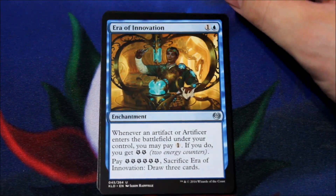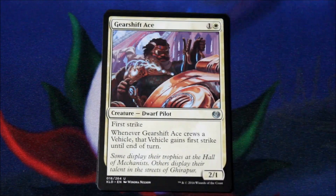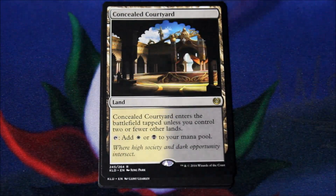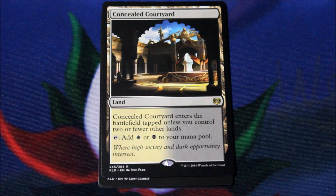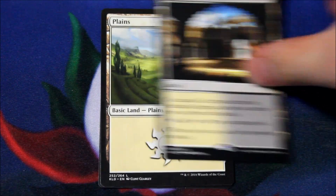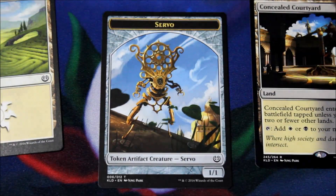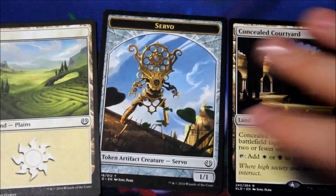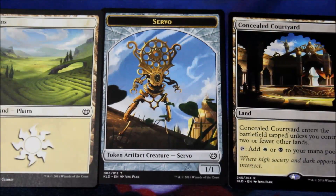For the first uncommon: Harnessed Lightning — cool. Era of Innovation — beautiful. Gearshift Ace. And our rare is a Concealed Courtyard — it's one of the dual lands, so it enters the battlefield tapped unless you control two or fewer lands. And a beautiful Servo token. Cool — ho ho ho!